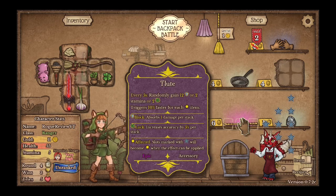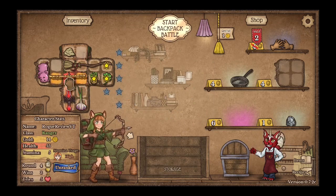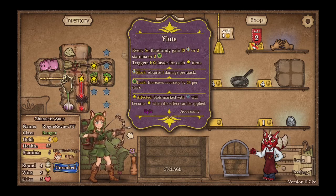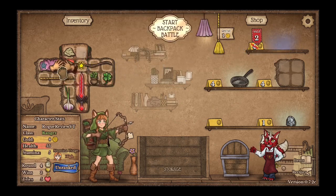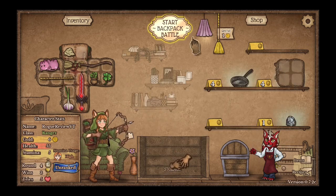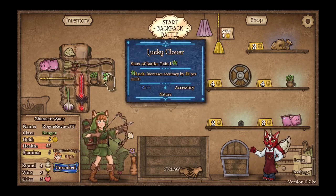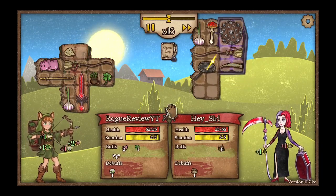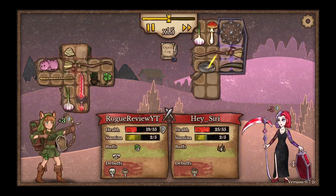Every 5 seconds, randomly gain 12 armor or 2 stamina — that's actually really good. I'm going to sell this torch. You know what, putting it here is actually good. We'll put it right here and flip that. So now it triggers 10% faster for each of those items. Stamina usage is still high. Item triggers faster. Stones above can be thrown repeatedly. I don't really have enough for anything else, so I'll just stop. Okay, this is an interesting build. She gets going — spike build. That is not good against my health build. Uh-oh. I lost. That was bad.